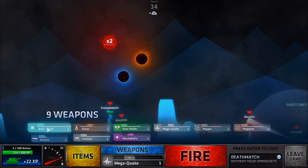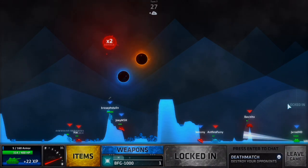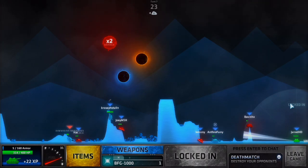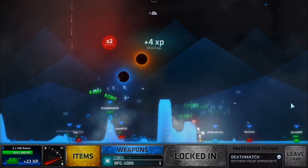Wacky Balls — I could do a BFG 1000. I'm gonna do that at Bravo. Yeah, BFG 1000 — this is definitely going to hit him. I'm doing it lower because he will move down with it. 38 damage — I'll take that, that was good.